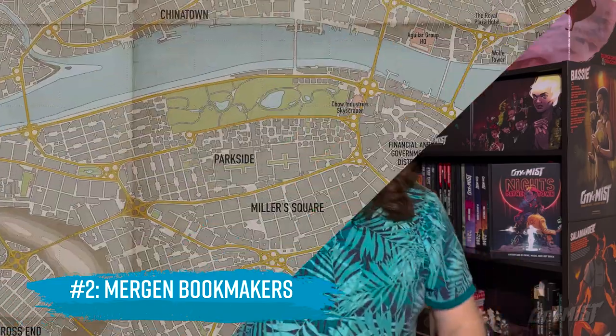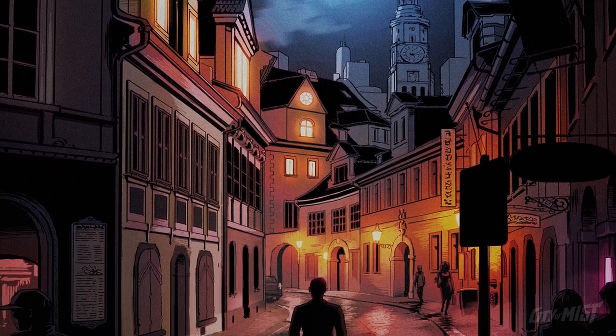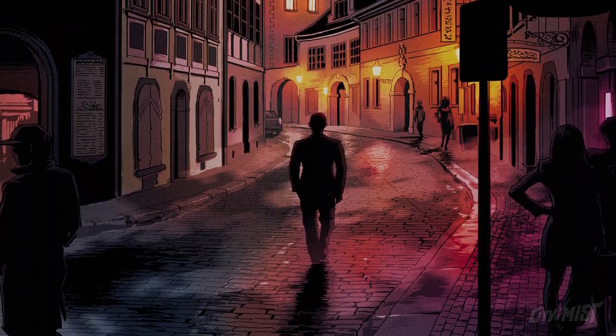Number 2: Mergen Bookmakers. We're crossing the bridge and heading on over to the Old Quarter. If you follow the cobblestone streets through the winding alleyways and shadows of ancient buildings, you may find yourself at the door of an old-timey betting hall. But this isn't a place to bet on sports or the ponies. At Mergen Bookmakers, patrons bet on the city itself. It's here you'll find rifts of the wisest legends gambling on an avatar's operation or the rise of a prominent rift. Sit at any table and you may find yourself playing chess against Sherlock Holmes or engaging in a game of riddles with the Egyptian Sphinx.